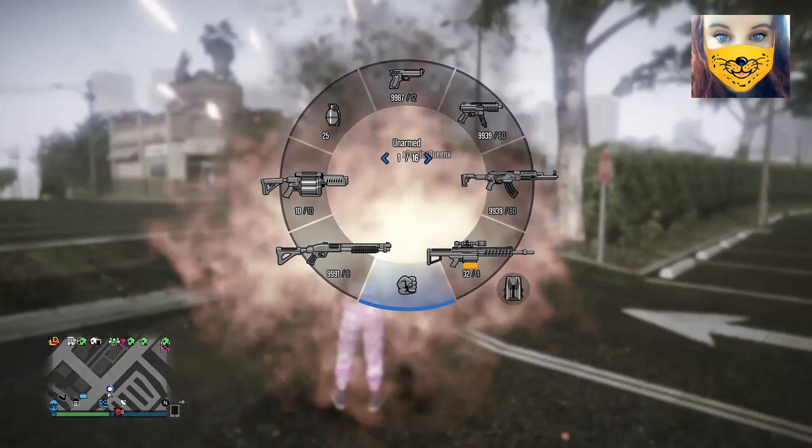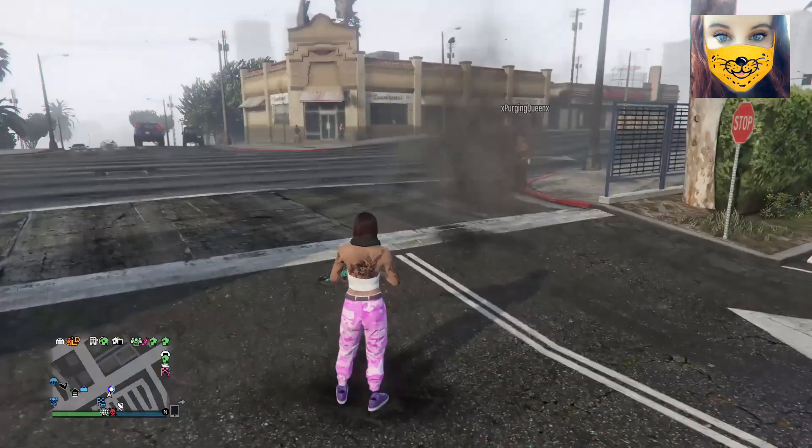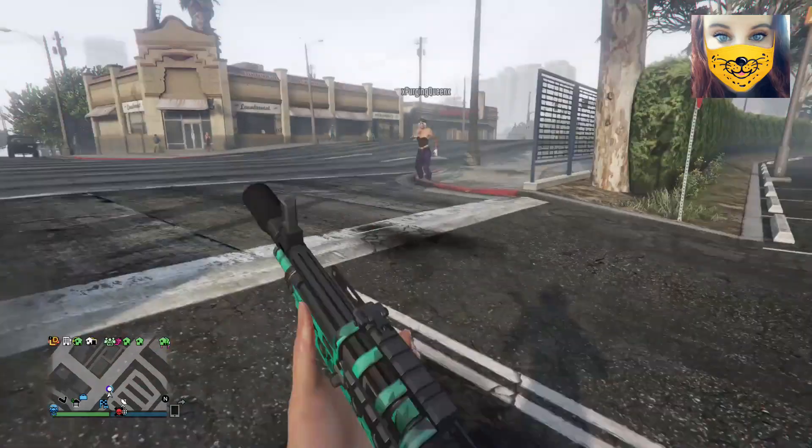As you guys can see, I'm throwing stickies at Elite and nothing is happening. Elite cannot be killed — Elite is now in god mode.